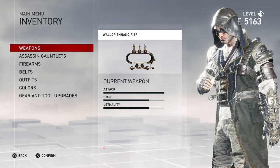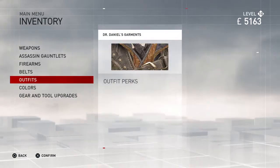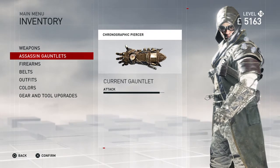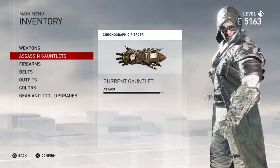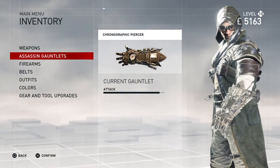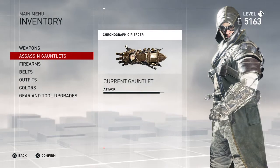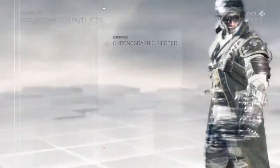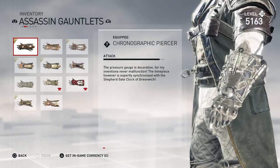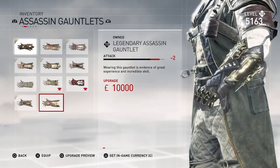This is the new DLC pack — it's the Steampunk pack, and it's pretty cool. I am a bit upset because the thumbnail in the PlayStation Store shows him with a brand new hat and this badass black engine glove, which you can see right here. This does not have that hat, but this is upgraded. I've upgraded the items and they are just as good.